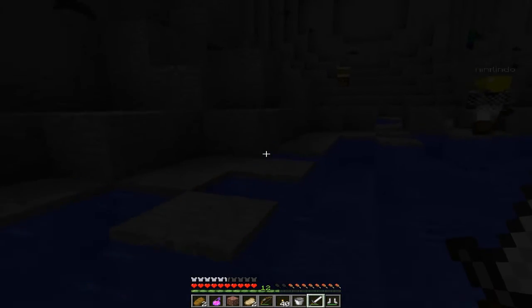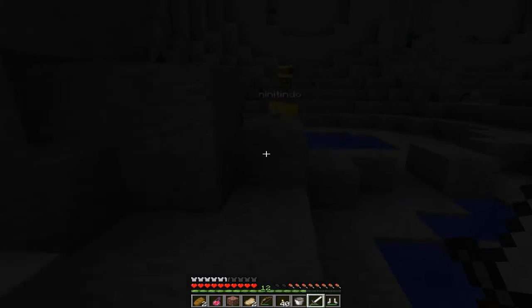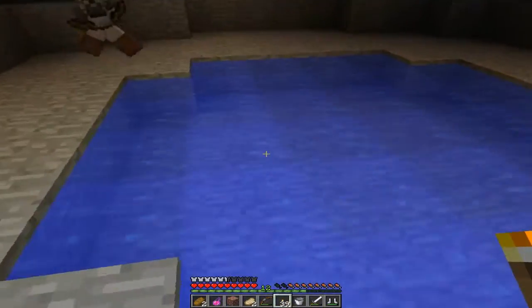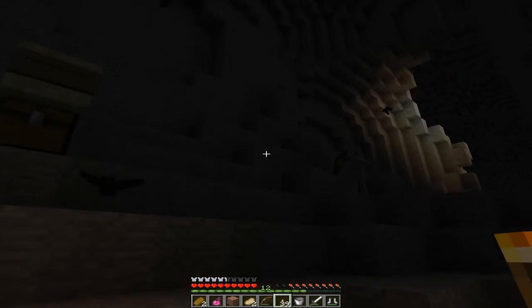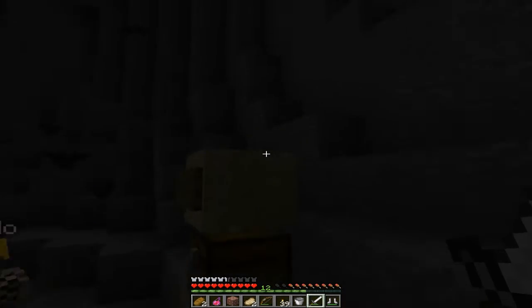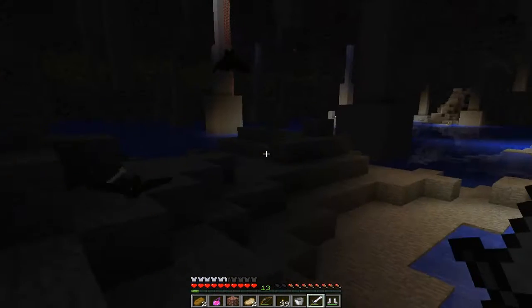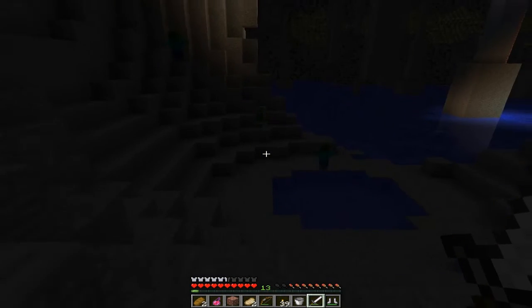Oh, come here. Hang on, hang on. I gotta go retrieve this beautiful little chest over here. I already got mine. Potions — you can have them. I don't have inventory space. I wish they would stack. Yeah.